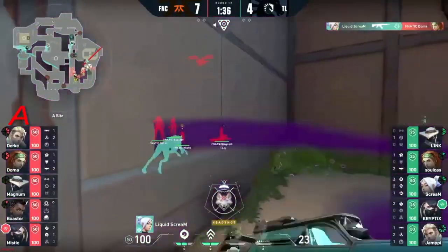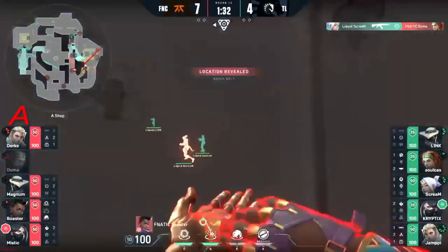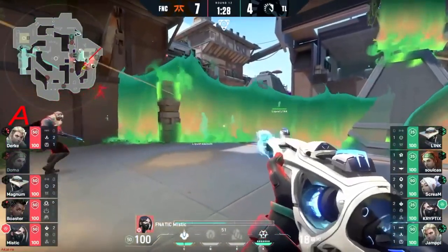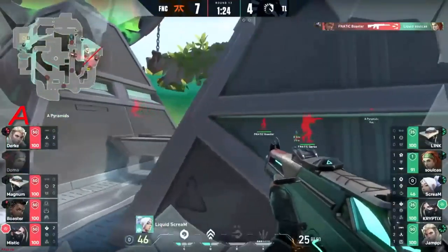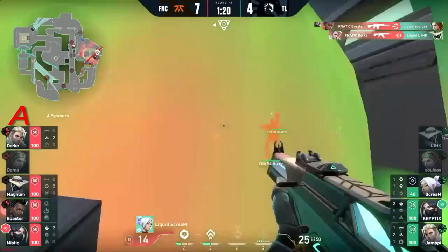There you go — let's go Scream, show me the money! You poked the beast. Look, I will never not be a fan of that man. It's just when you've seen the potential that he had. Soulcast could be a huge pop flash, but look at the way they played it — Boaster was just going to swing in the angle back by main. And Durka has also found Link.